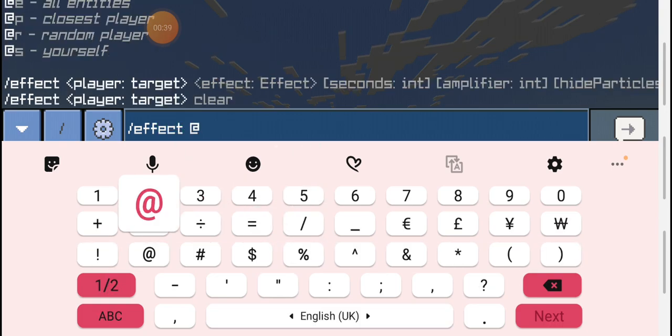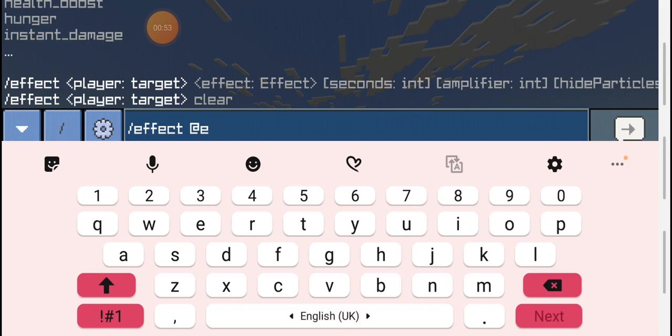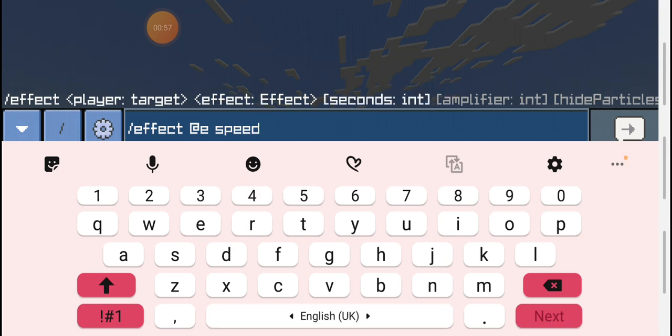Now let's just try a random thing. Let's just do E for everyone — all entities. Speed. Now, let's do this big number for 255,